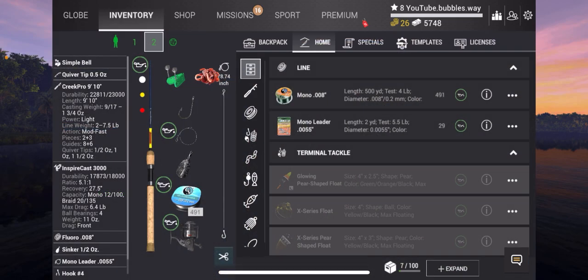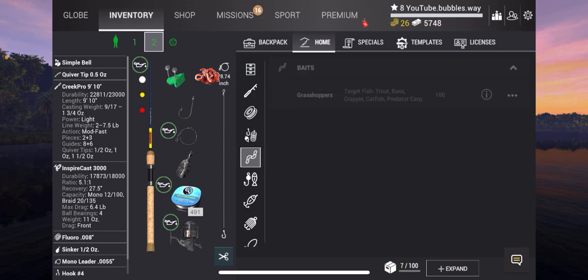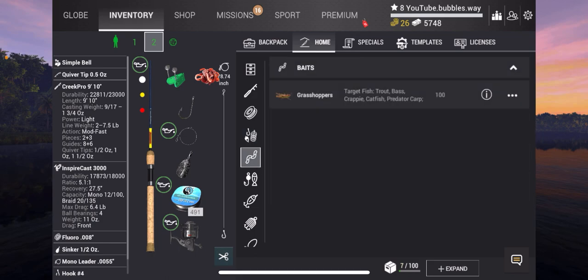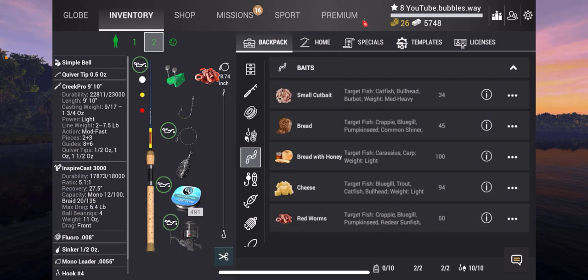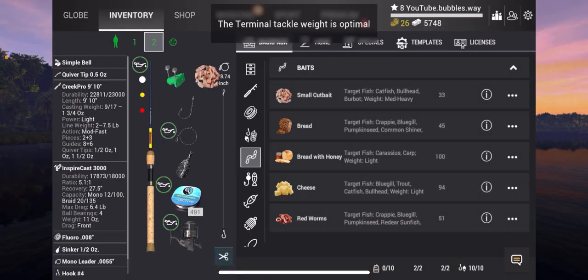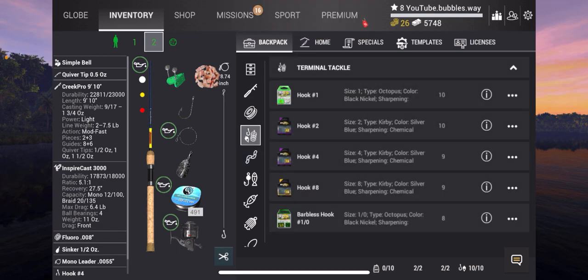Today we're going to go into Mud Water. This is my rod setup. The line I had in my home storage — didn't even know that — so I used that six pound line and I bought the Creek Pro, and I also brought the Inspire Cast reel and some hooks and different baits. My plan is to go to Mud Water and with a bit of luck we can catch some fish. Let's equip that — actually let's change the hook first.